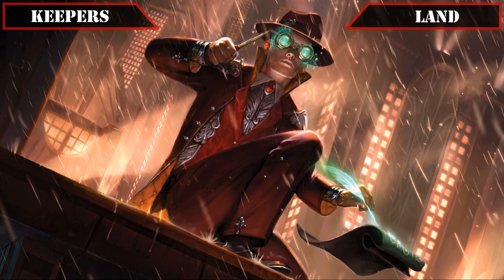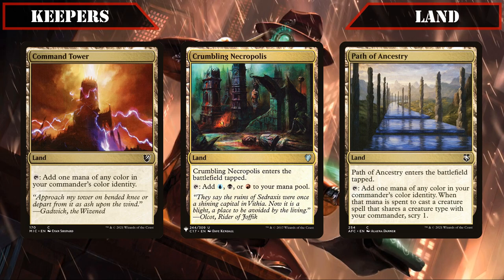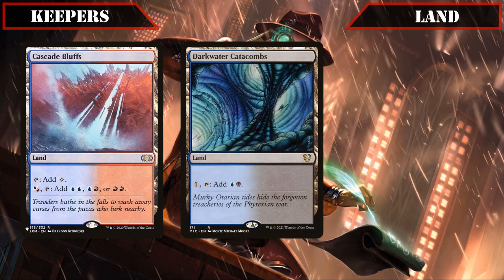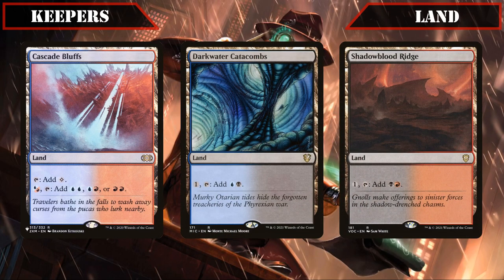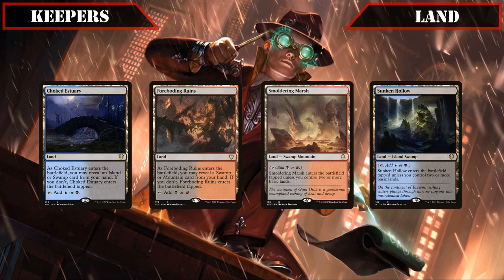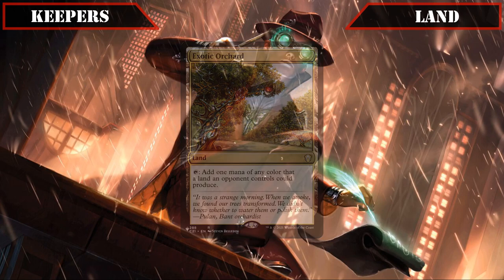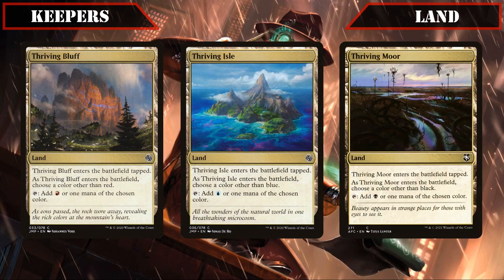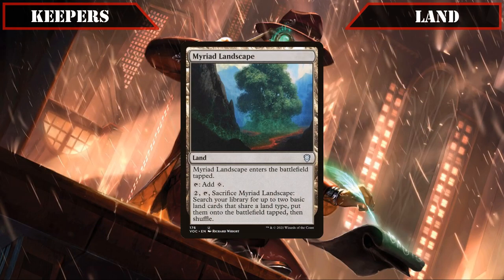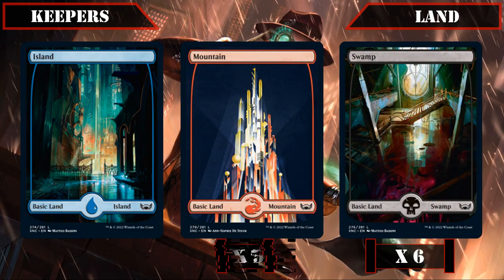Skipping over Planeswalkers and going straight to our land base: Command Tower, Crumbling Necropolis, and Path of Ancestry all stay in since they can tap for any of our colors in this tri-color build. Cascading Bluffs, Darkwater Catacombs, and Shadowblood Ridge keep their spots to provide us with some solid filtering to help fix our colors. Choked Estuary, Foreboding Ruins, Smoldering Marsh, and Sunken Hollow all make the cut since they can tap for two of our colors and we're running enough basics to ensure they can usually come into play untapped. Exotic Orchard stays in as we can usually use it to find the mana we need off our opponent's lands since we're in three colors. Thriving Bluff, Thriving Isle, and Thriving Moor all get to keep their spots by being on-demand fixing for any color we may need when they come down. Myriad Landscape makes the grade for the land-based ramp it provides from the land slot. And finally, seven Islands, five Mountains, and six Swamps make it in as our basics to round out our mana base.